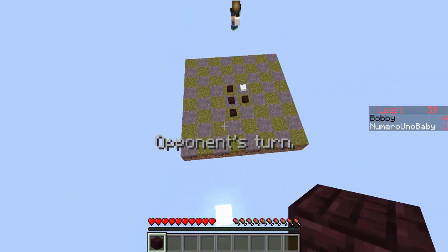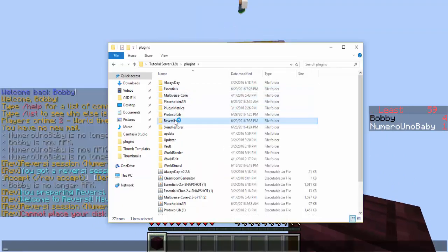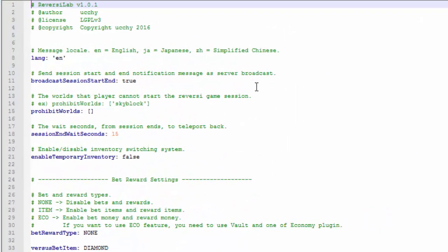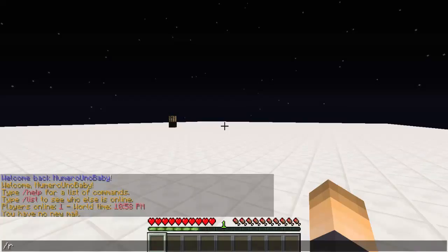Let's look inside the config. Inside your plugins folder, open the ReverseELab folder, then the config — edit it with Notepad or Notepad++. Here you can list worlds where players will not be able to start a game. Once the game ends there's a 15-second wait, which you can change to something smaller or longer. You can also enable or disable the inventory switching system.